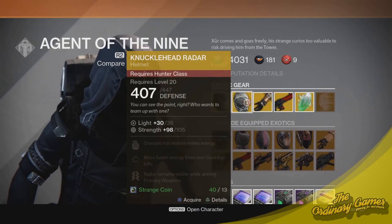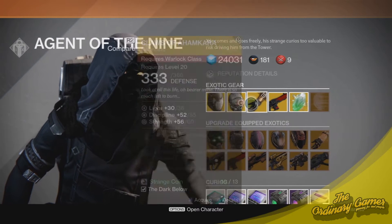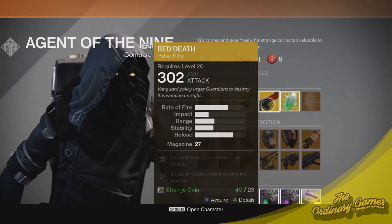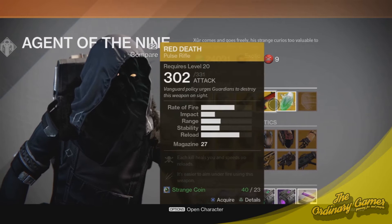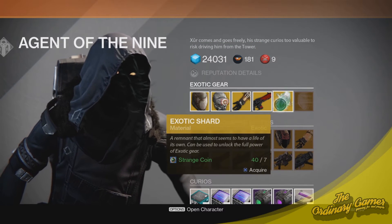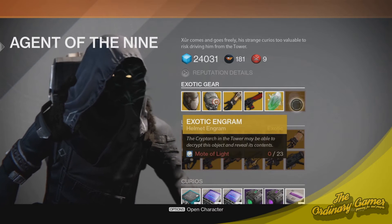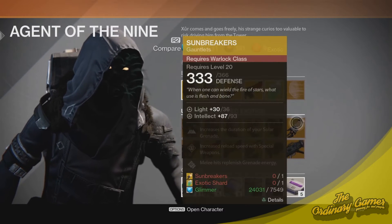Skull Fort, Knucklehead, Claws of Ahamkara — I don't know — Red Death. If you don't have one, this is your chance; definitely pick it up. I always like it when they have the exotic engrams for sale. I think that's something they should do every week so you can use your motes of light on something, you know.